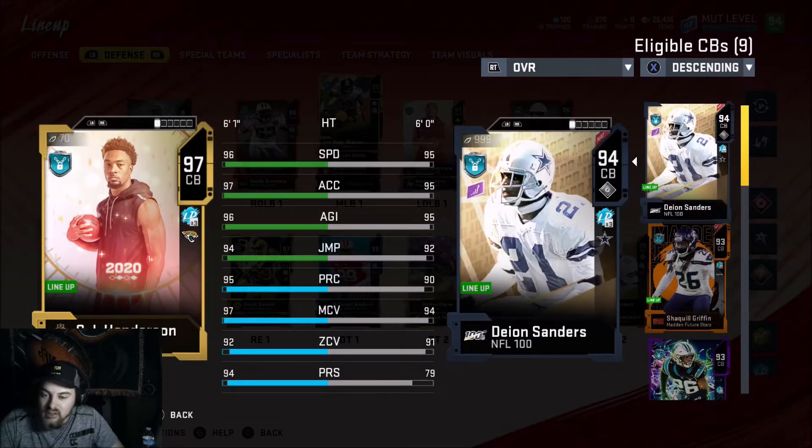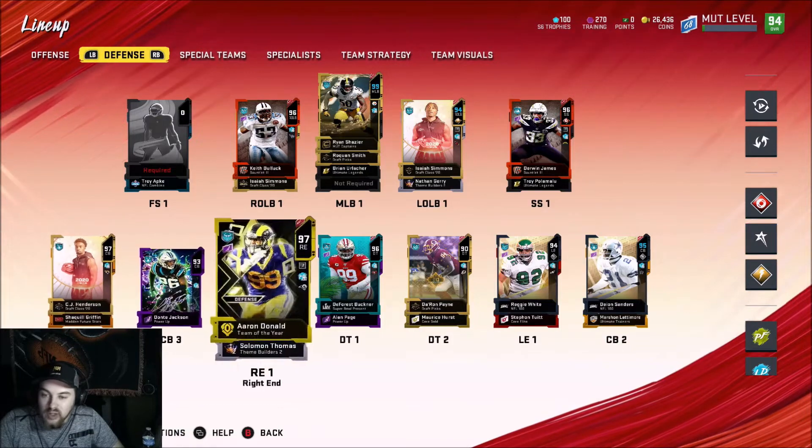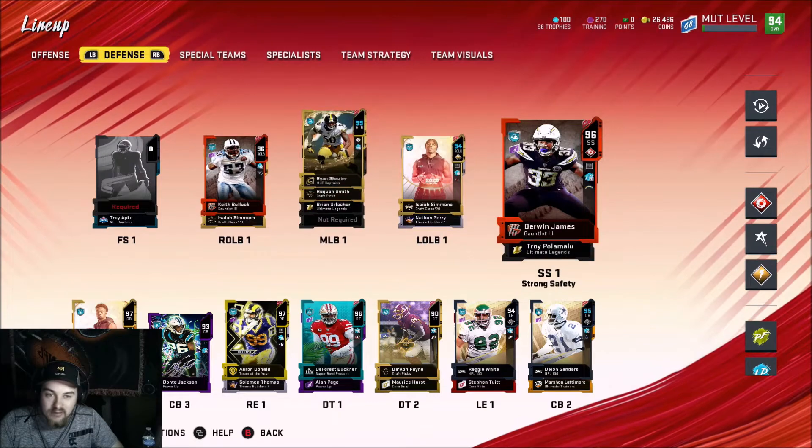CJ Henderson has 96 speed, 97 acceleration, 96 agility, 94 jumping, 95 play recognition, 97 man, 92 zone, 94 press — he literally beats Dion at everything. I only had him for the last three or four games but he played really well and didn't give up a single big play, just a couple of slants.